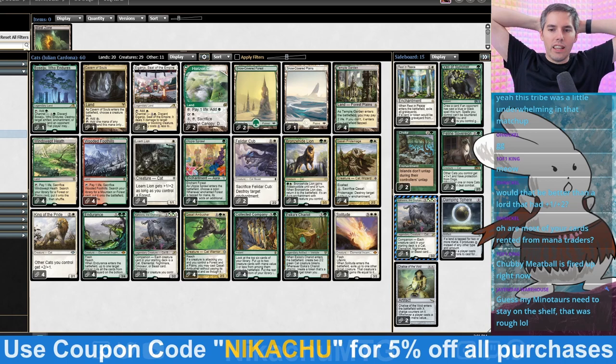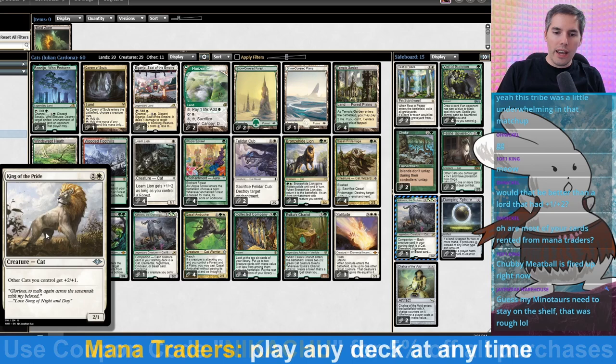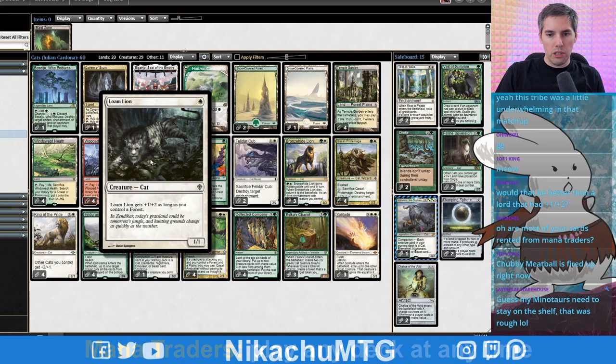Welcome, my kitty fam — the kitty club out there. We're playing cats in Modern. There's probably a lot of people that thought, who's going to make the cat deck in Modern? There's got to be a cat deck. We've got King of the Pride — it came out in Modern Horizons, but no one decided to step up to the plate. But Julian Cardona says yes, let's try this thing. So we're going to try out cats today.